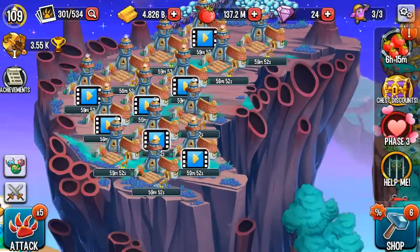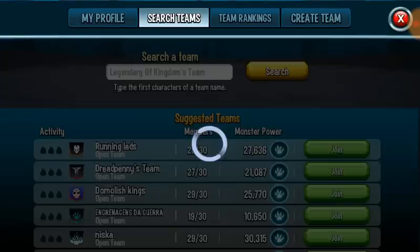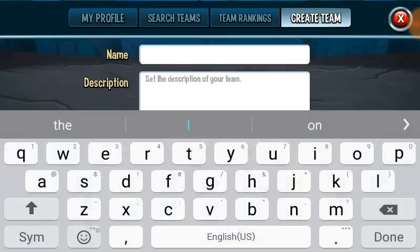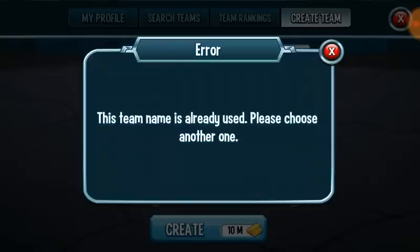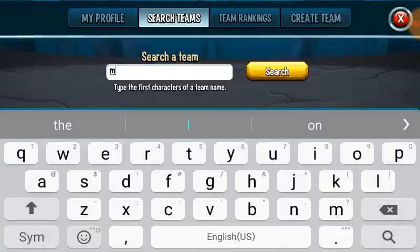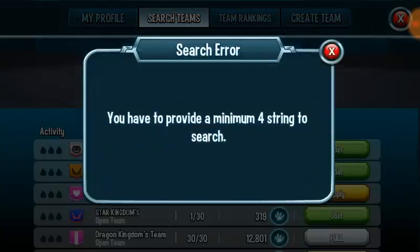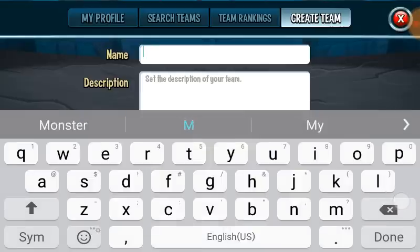Let's go ahead and create a team right now. The team name... let's see — not in the search team. We're going to go with something cool. Would it work if I just put MG? Just two letters? The team name is already used. Somebody already used Monster Gaming. You've got to provide something — oh my god, are you kidding me?